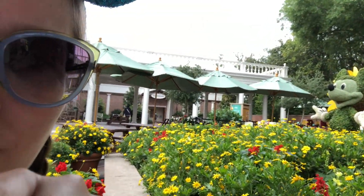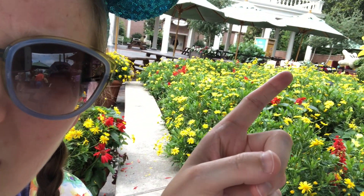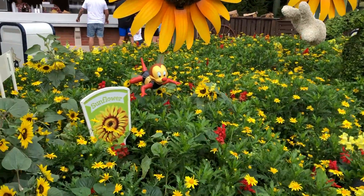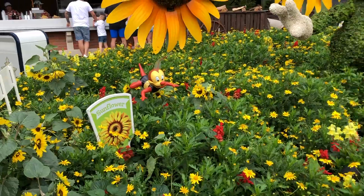We got a little sidetracked because we wanted to eat a funnel cake, and from our table we could see Spike way in the back. After finishing the funnel cake, we went over and found our friend - he's riding a beautiful topiary with Mickey and Minnie on a Sunflower.